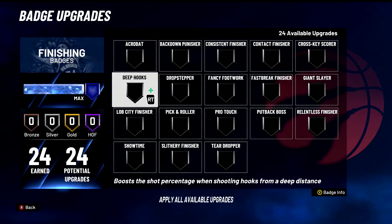S tier for post scorers and D tier for non-post scorers. If you're a post scorer, you got an S tier badge for your Deep Hooks. This makes you shoot post hooks like a demigod if you're a post scorer — if you have your hook shot up, you will literally just knock them down. Even if you're a glass finisher with an 85 post hook, you will hit some deep hooks. Deep hooks go into a shooting category technically, so you need Hot Zone Hunter and other badges to work hand in hand with it.